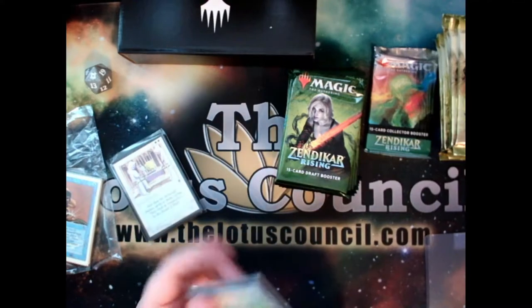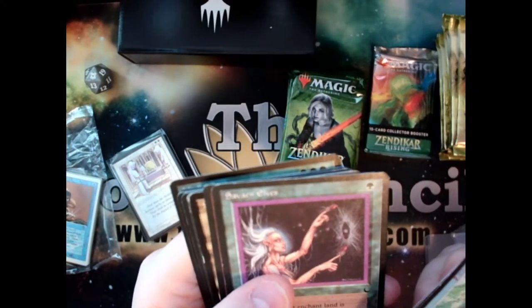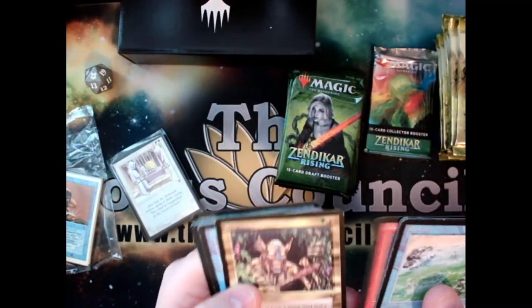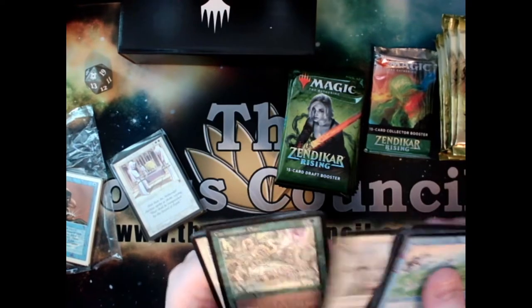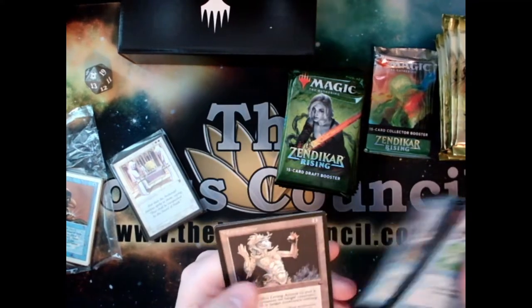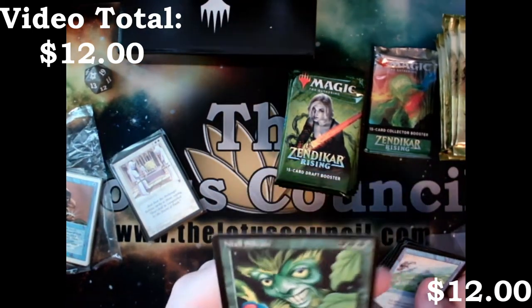We've got a Legends one and a Dark — we'll start with the Dark. We've got Riptide, Goblin Rock Sled, Siven Elves, Goblin Digging Team, Skywood Goblins, The Deep Water, Sunken City, Morale, Scavenger Folk, Squire, Carnivorous Plant, Fasting, Tangle Kelp, Living Armor, and Sylivan — a kind of fun card, just three mana for a 2/2 with four green mana to tap and regenerate a target creature.